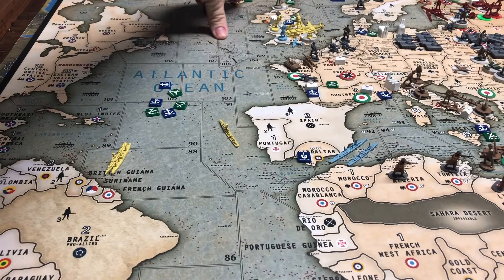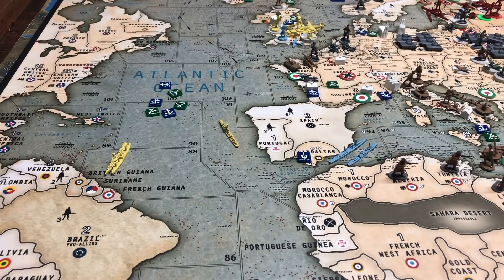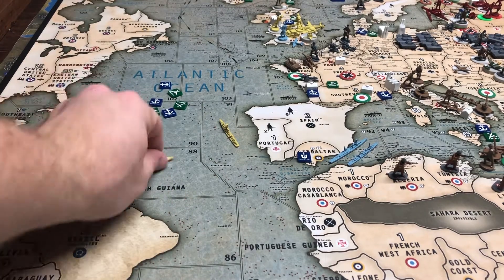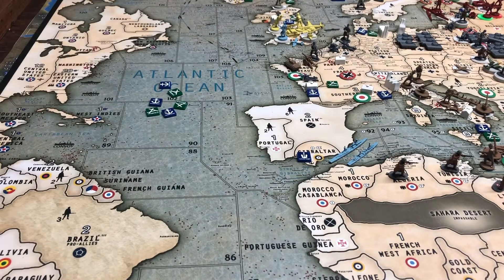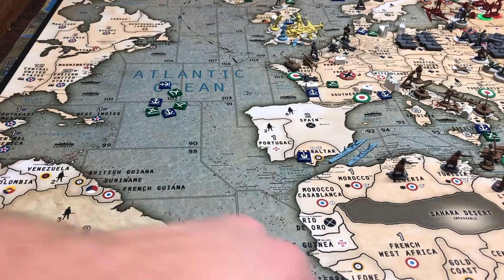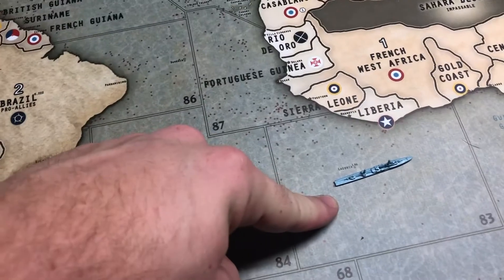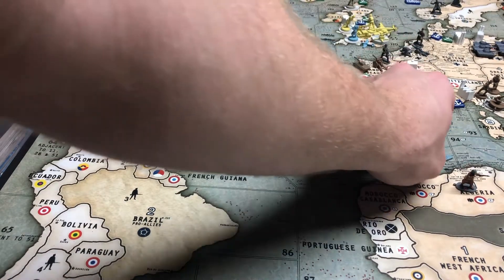That German is not in Iceland, sorry. In C-Zone 88 there is a British destroyer and transport. C-Zone 91 has a British destroyer. C-Zone 83 — which you can't see — has a French destroyer. And C-Zone 92 has a French destroyer and cruiser.